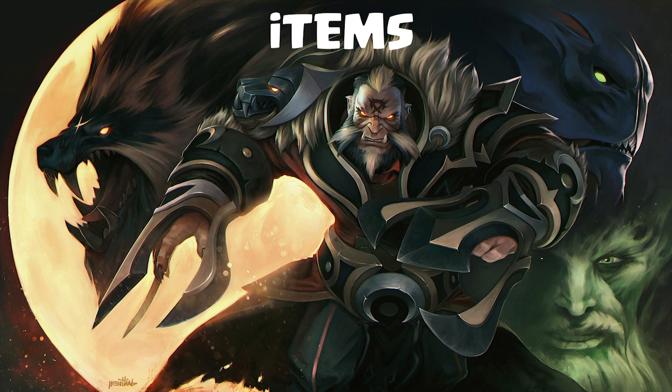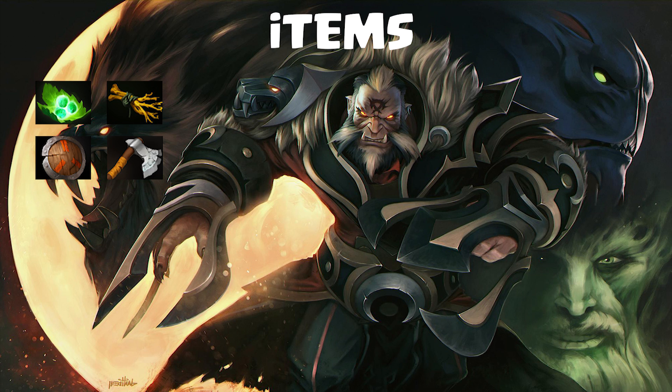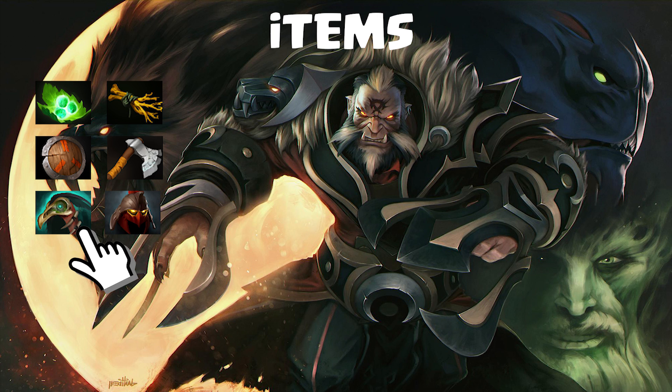For items, it's very straightforward. In the early game, you start with Tango, Iron Branch, Stout Shield and Quelling Blade. And remember, do not consume the Iron Branch for regen because you need it to finish your next item. After that, I just get Helm of Dominator as first item and try to get it as soon as possible because you won't need any regen with this item. Also, by skipping Boots, you will be able to get your Helm of Dominator between minute five and minute seven in the worst scenario.